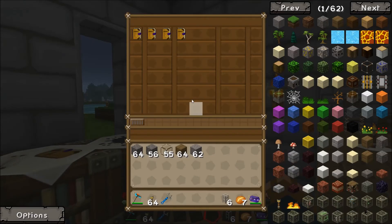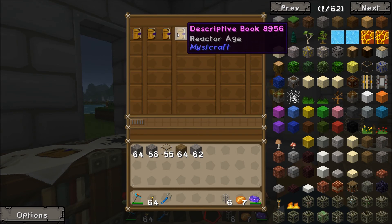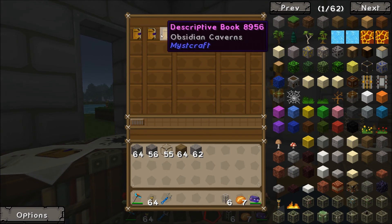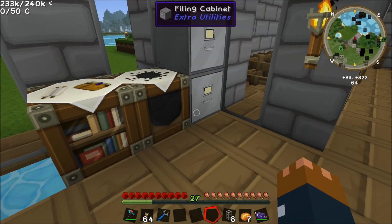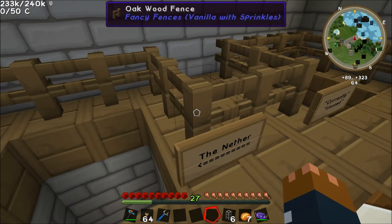We've been doing a bit of Mystcraft and found a few ages already. We've got an actual age that we're going to use for our nuclear reactor. We've also got some random other stuff — some endstone, which is pretty nice, and also a bunch of pages that we've found in temples.